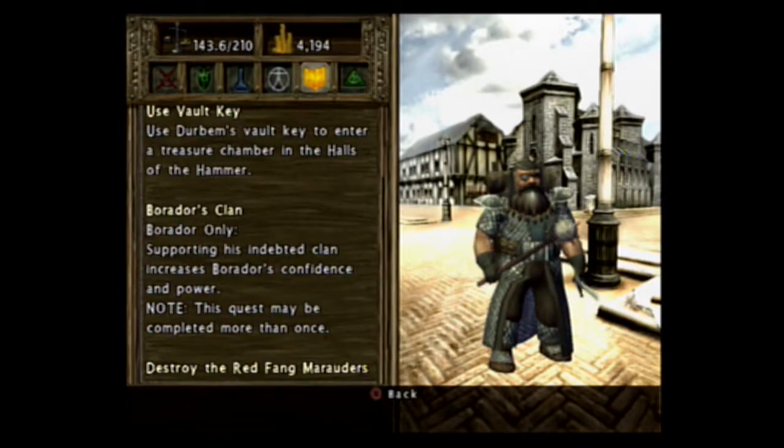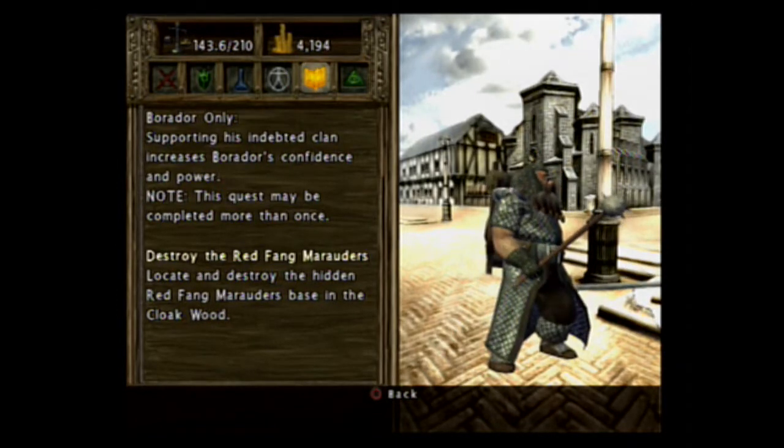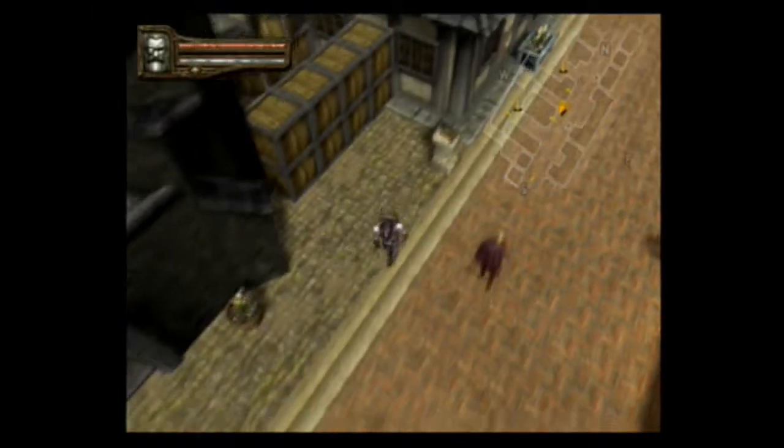What quests do we have? Okay, supporting the indebted clan — locate and destroy the hidden Red Fang Marauder's base in the Cloakwood. Okay, so that is what we can go do right now.